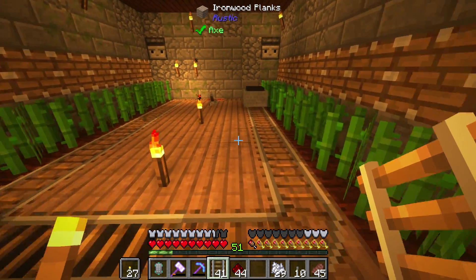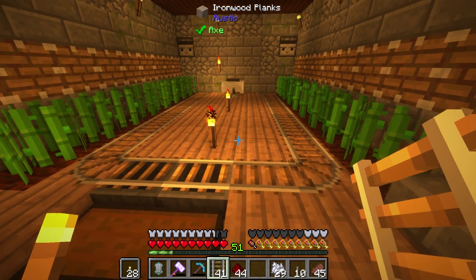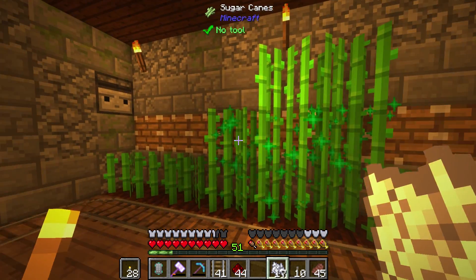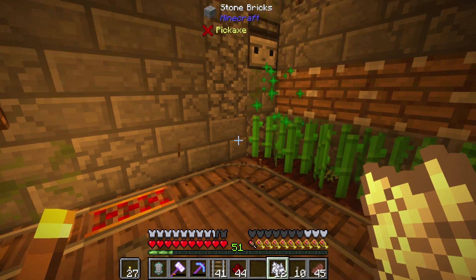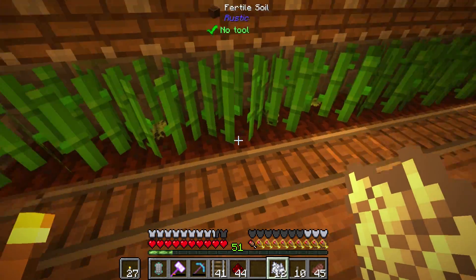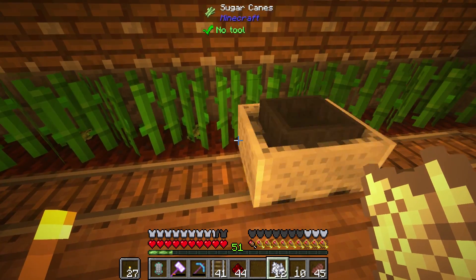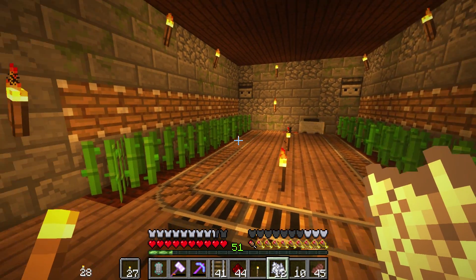I've never used a hopper cart before but it looks like this is going to function really well. It looks like it may have an issue picking up items on this side, but that's okay — as long as it's picking up most of the stuff I'm okay with it. It still is working, we're getting sugarcane, and all I have to do is let this work AFK and we're good.